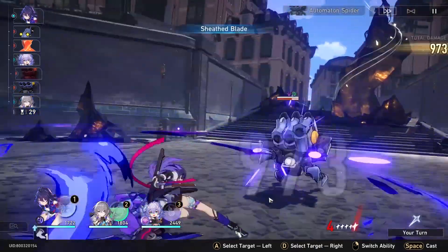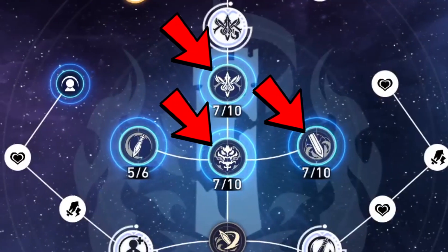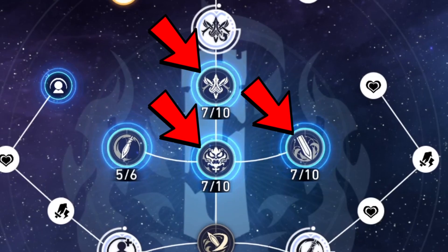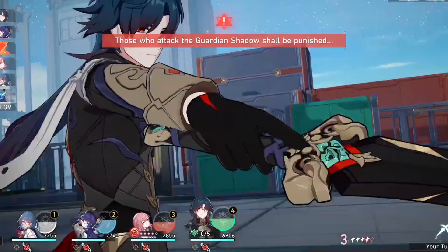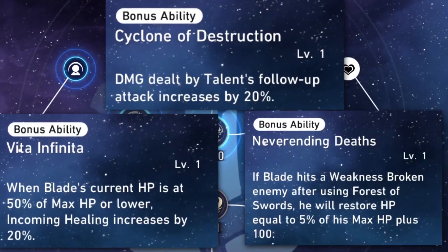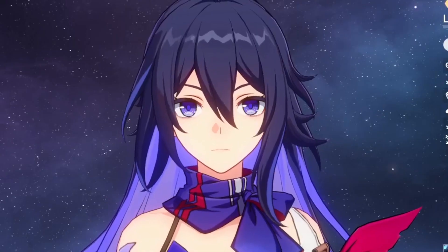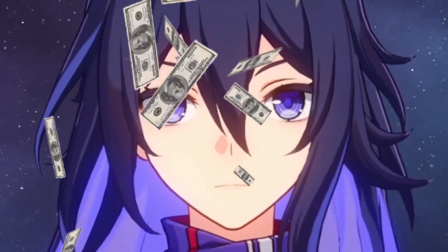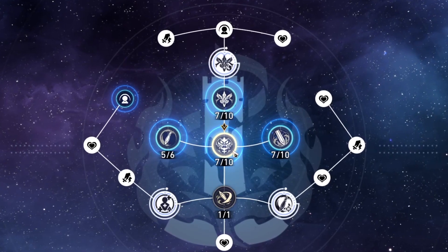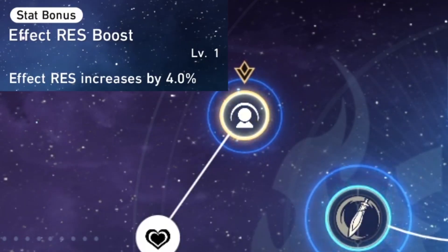Blade functions similarly to a run-of-the-mill DPS in terms of investment. Upgrading his talent, skill, and ultimate are all critical, but his basic attack also requires decent investment given the core gameplay loop of activating skill and then using basic. All of his major traces are incredibly important — between increased healing or increased damage on his talent, you need all of them activated. Since he scales with health, the HP trace doubles in value as it enhances both survivability and damage. The one exception is the effect resistance boost, which you don't have to upgrade.